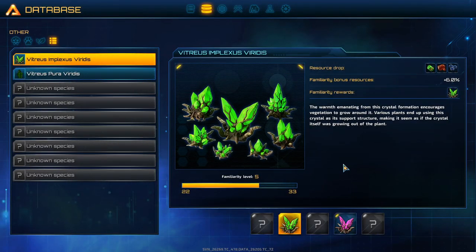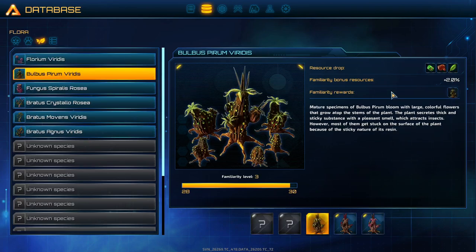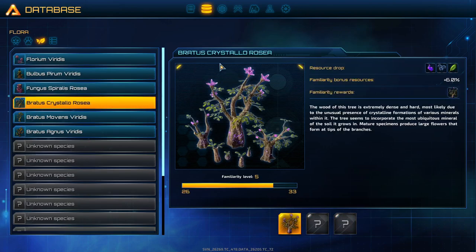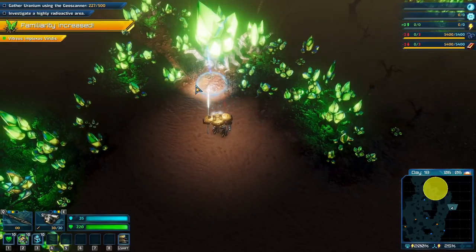Welcome back folks. I've been running around for about 20-30 minutes familiarizing myself with some plants, so we now have familiarity level five. We have the vitreo symplexus viridis which can give us uranium with a plus six percent drop rate. We also know the bulbous pyrum viridis which can give us uranium and ironium, and the bratus crystal rosea and bratus agnus viridis which can give us tanzanite.